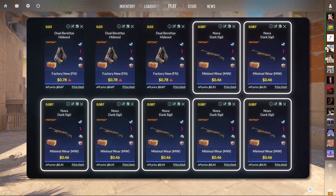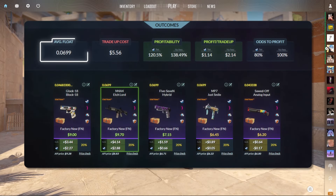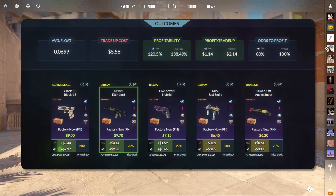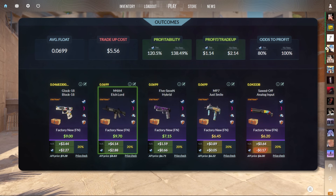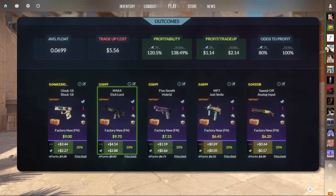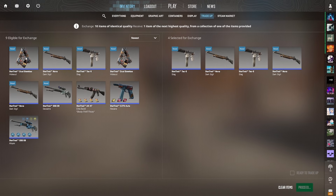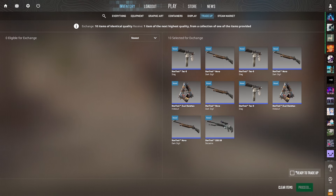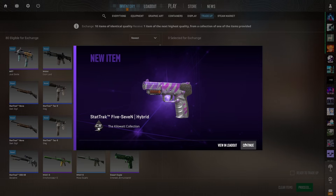Trade-up 2: 7 StatTrak minimal wear mil-specs from the Kilowatt case and 3 StatTrak factory new mil-specs also from the Kilowatt case, same average float below 0.07. This time you make almost $3 on the M4 Etchlord, over $2 on the Glock, $0.60 on the 5-7, you break even on the Just Smile, and you lose about $0.17 on the Analog Input — still pretty much a no-risk trade-up, but now there is a small risk of losing a teeny bit of money. We get the 5-7, which is one of the profit outcomes at 66 cents — I'll take it.